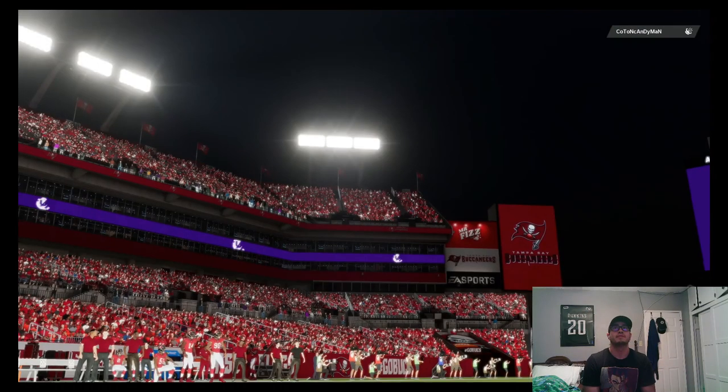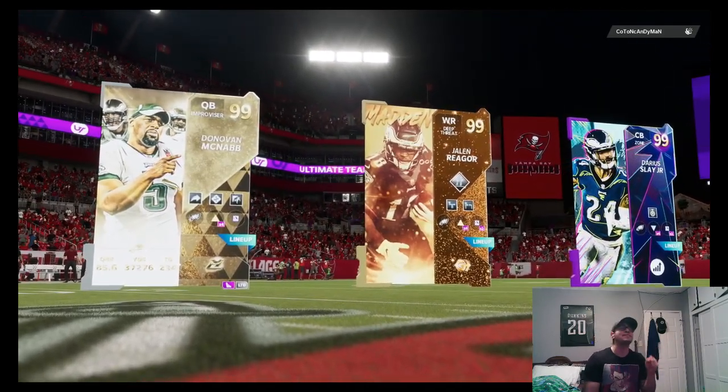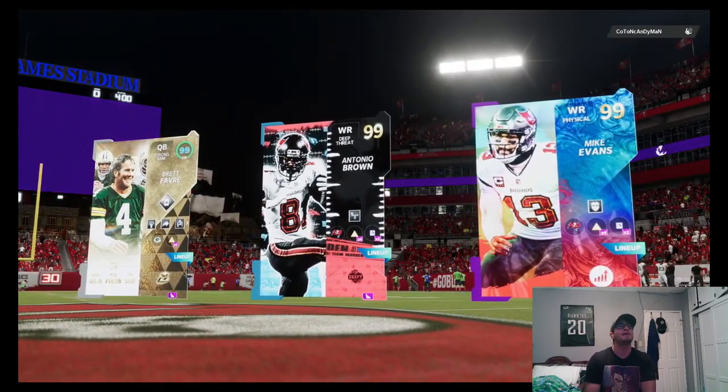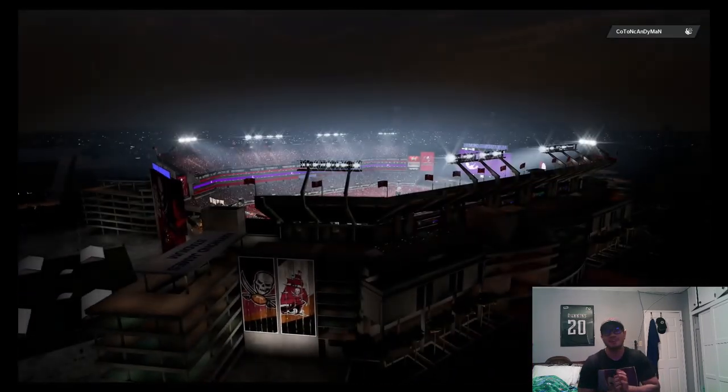Here we go, going up against Tonic Candy now. His top three: Brett Favre, Antonio Brown, and Mike Evans — not a bad team. He's definitely got some good wide receivers, but I'm pretty sure our corners can shut them down.